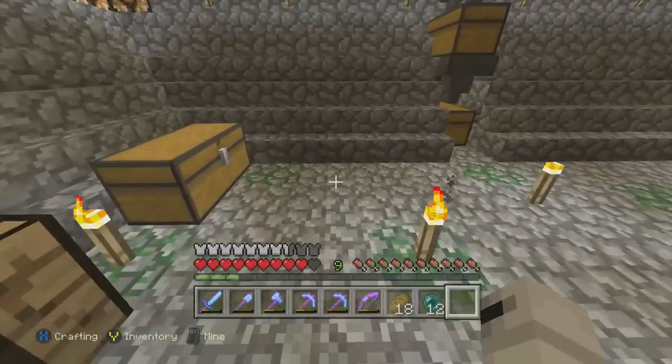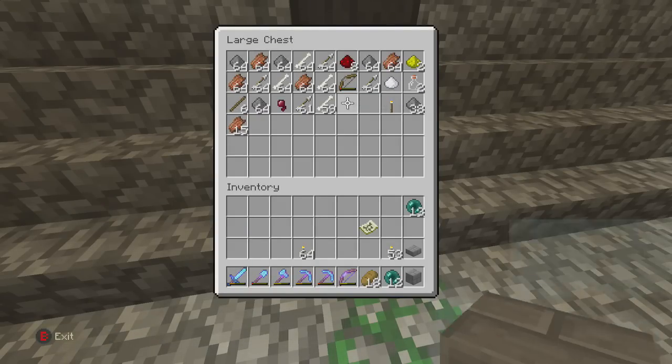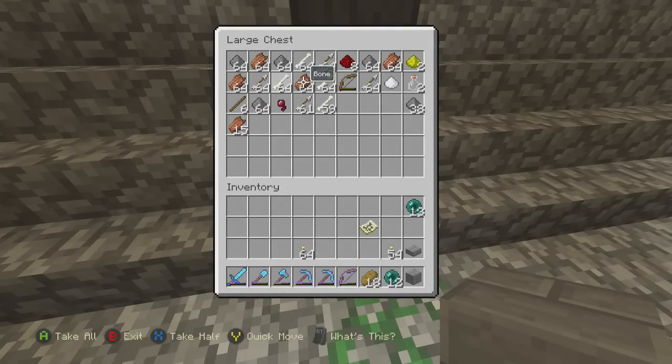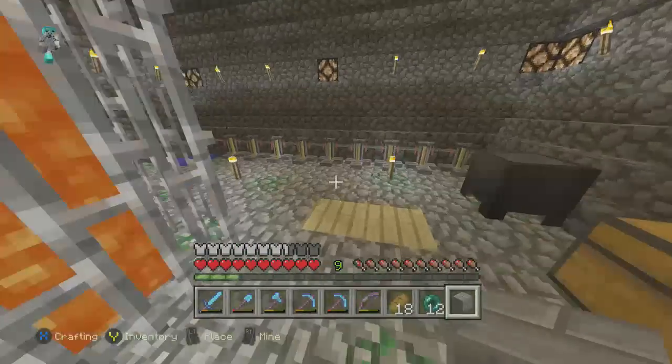This is the final chest that it reaches. We got some goodies - we had a few witches in there, that's cool. Got a lot of gunpowder, actually - this is a lot more than I thought we got, that's actually really nice. Got a lot of TNT coming in, so that's cool. Pretty good so far.